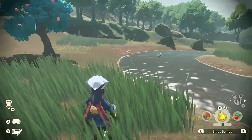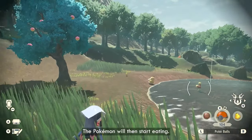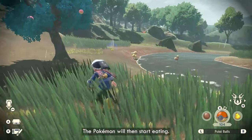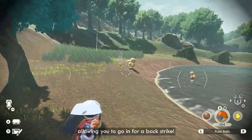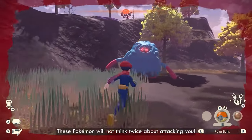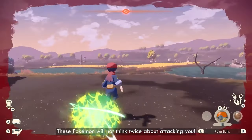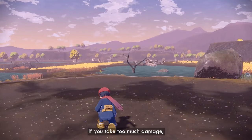They show a Psyduck in the video — they throw a berry, the Psyduck runs over, starts eating it, and then they manage to catch it. You can also black out if you take too much damage. If a Pokemon starts attacking you or you run into a high-level one and take a couple of hits, you can black out and lose some of your materials or items from your bag. It's probably only minor things — I can't imagine you'd lose really good items.